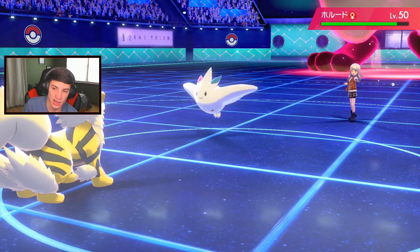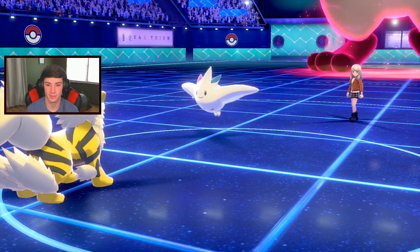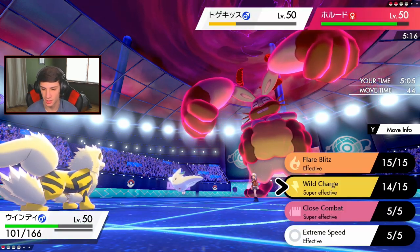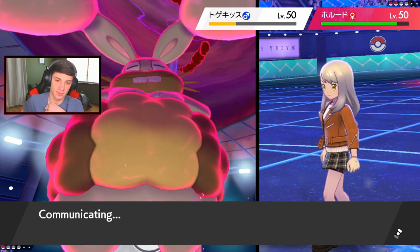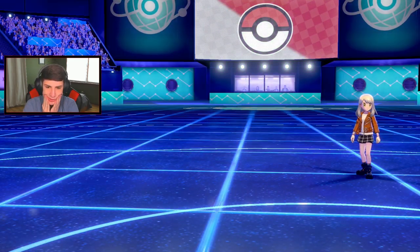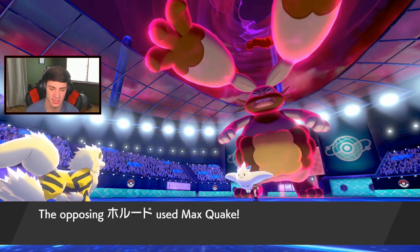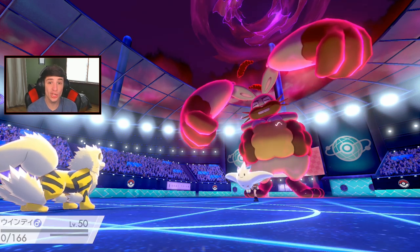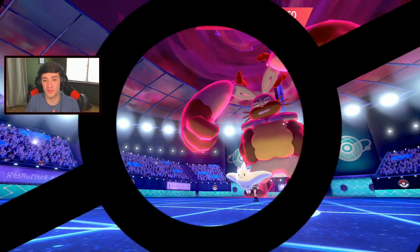Go for a Wild Charge — we take that out. He goes for Dazzling Gleam, we eat that all day. I don't know if we're gonna eat this Max Quake though. Definitely Wild Charge into Togekiss — we have the speed advantage. Close Combat could end this if I can take it out here. Probably gonna go Helping Hand and try to end me — that's an Ally Switch! Tough news. Wild Charge doesn't affect them! Max Quake comes out — can I eat and trigger the Berry? That thing is so good, he's minus two as well. So whack.